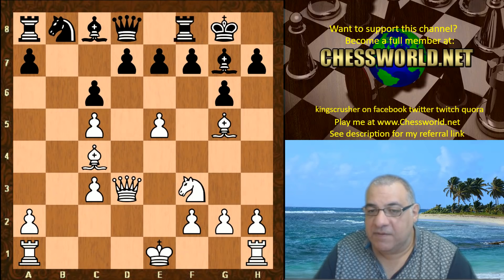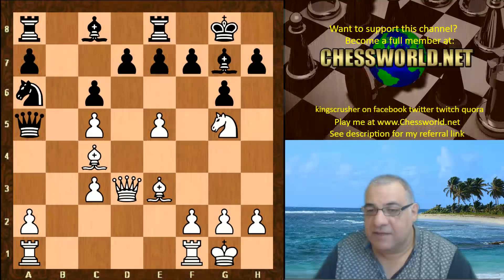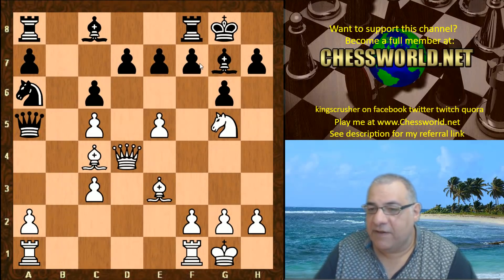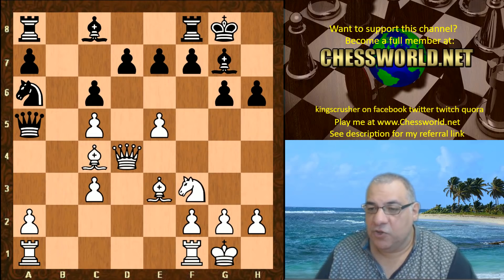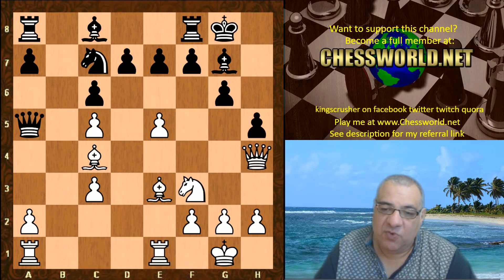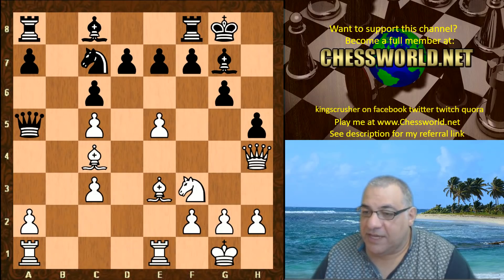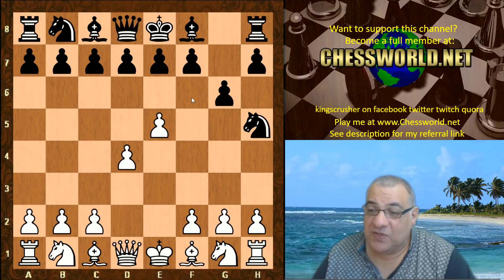The knight gets exchanged off and white has a very pleasant position by default, holding a kind of bind on the position. c5 can be held, basically hitting f7 and then holding c5 — there's a big bind on the position. So basically Nh5 is almost forced in this Norwegian Defense continuation.